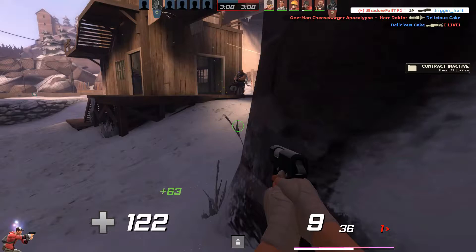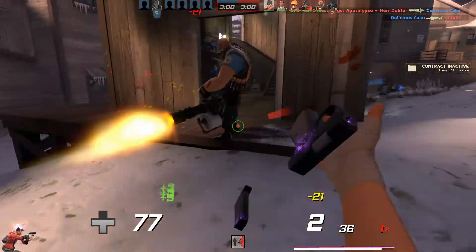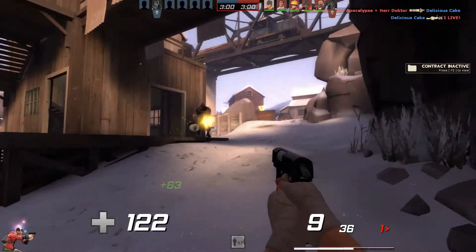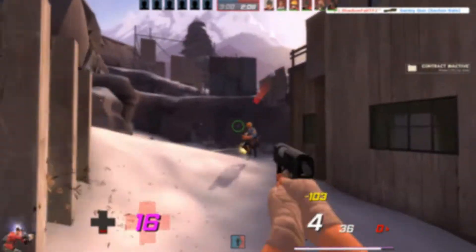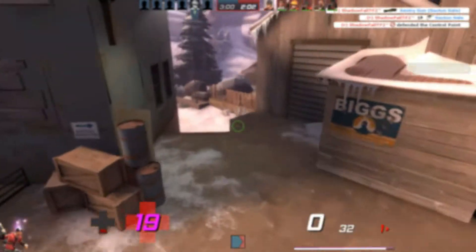Do you see this heavy right here? He's about to rev up his minigun and I'm about to go through a world of hell. Watch my health bar. Did you see that? My health got halfway and then I regained it all back, just as long as I keep my crosshair on him. That's why this thing is so damn good. You can use any primary with this weapon, but you can actually use this with the Babyface's Blaster.